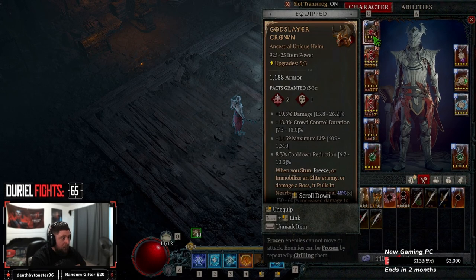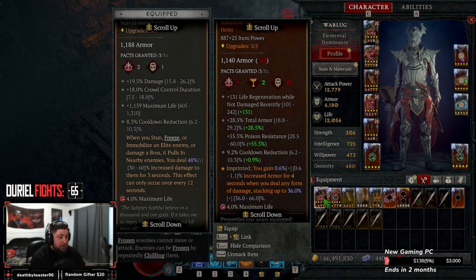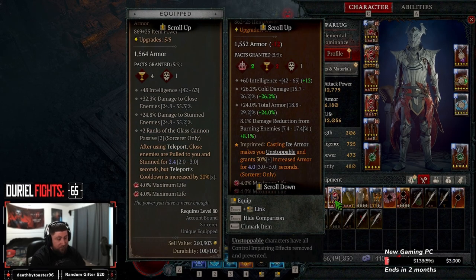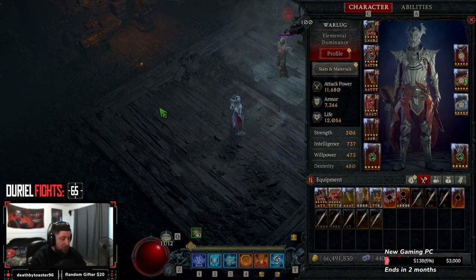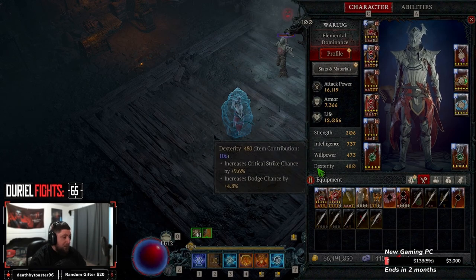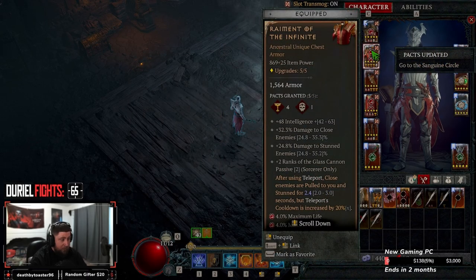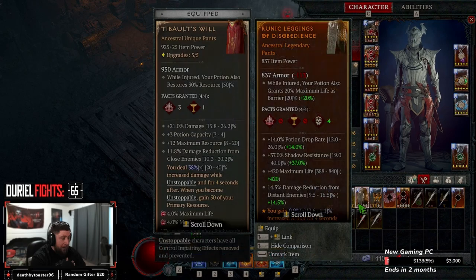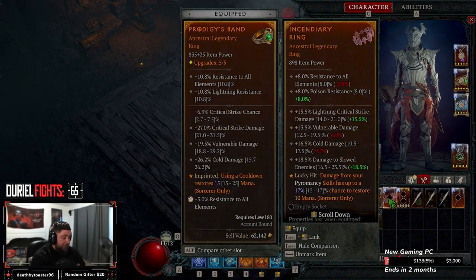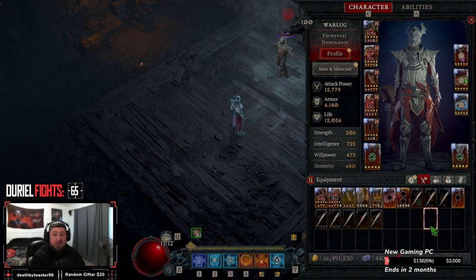If you don't have God Slayers or Remnants, you can run Disobedience for increased cooldown and armor. You can also run Snow Veiled — when you cast Ice Armor you become unstoppable and gain 30% increased armor, which is very strong. On pants, if you don't have Tibault's Will, swap in good pants with damage reduction and then something like Misery to increase crowd control duration. Those are the swaps if you don't have the uniques.